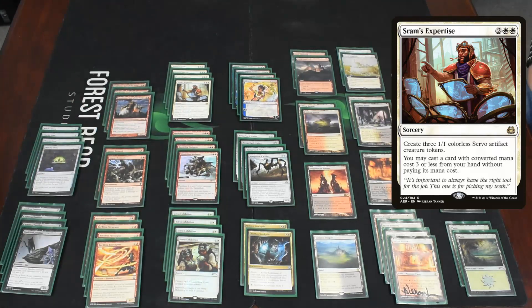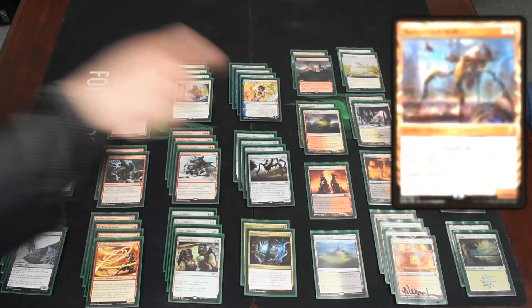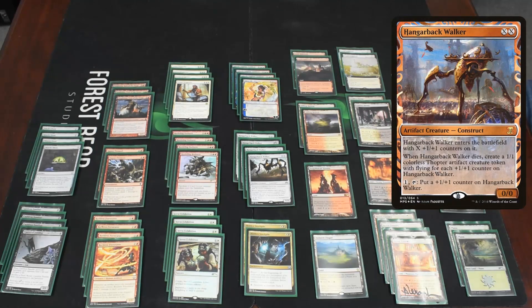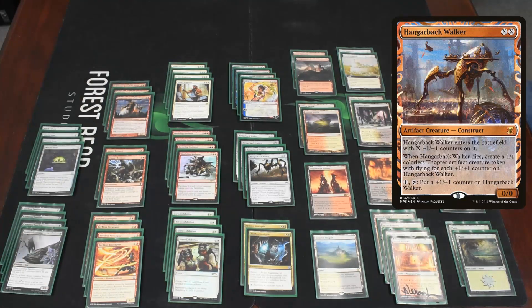Then we have some miscellaneous things that work really well in this style deck. We have two Hidden Stockpiles. At the beginning of your end step, if a permanent left the battlefield, you get a 1/1 colorless servo. If you've got the cat loop going, that's obviously probably going to happen. And you can pay one and sacrifice a creature to scry one — sacrificing something useless like a cat is reasonable. But the thing you really want to be sacrificing is Hangarback Walker. It costs X/X, enters with X +1/+1 counters, and when it dies you get that many thopters. It can also pump itself by paying one. If you have a Hangarback Walker with a bunch of counters and a Hidden Stockpile, you can pop one artifact into several artifacts, which triggers everything. So that's pretty fun.